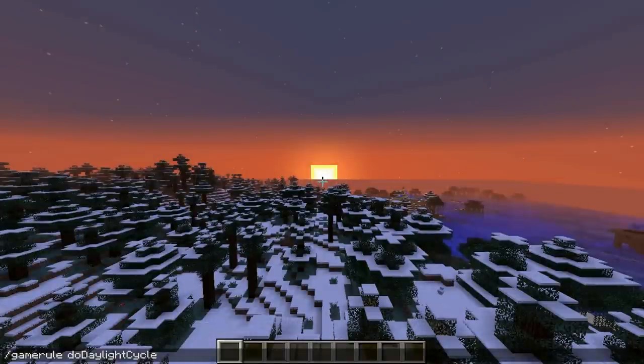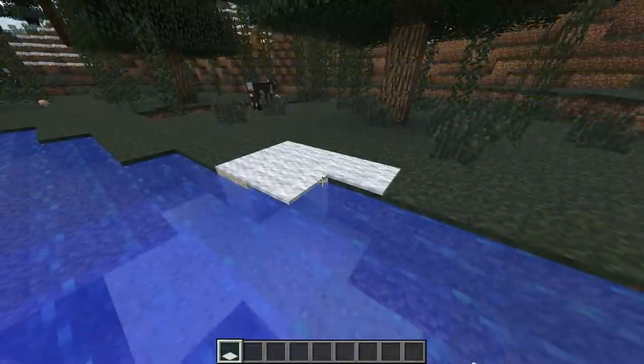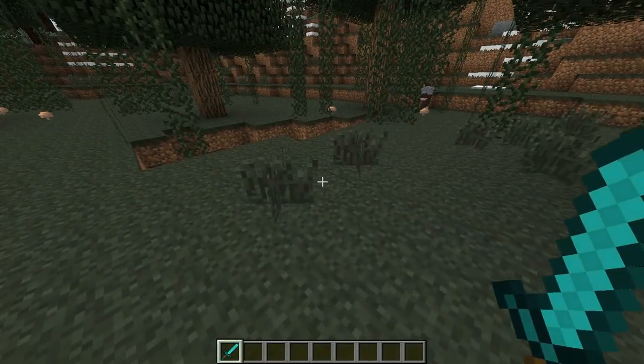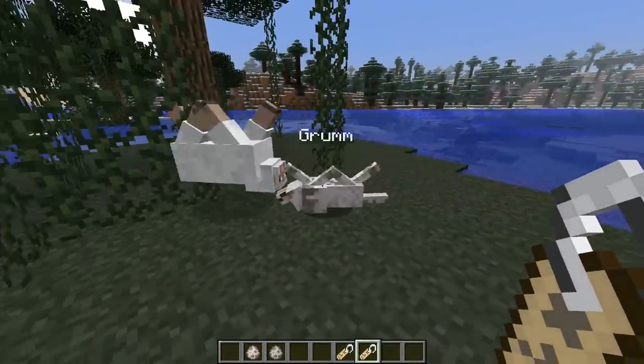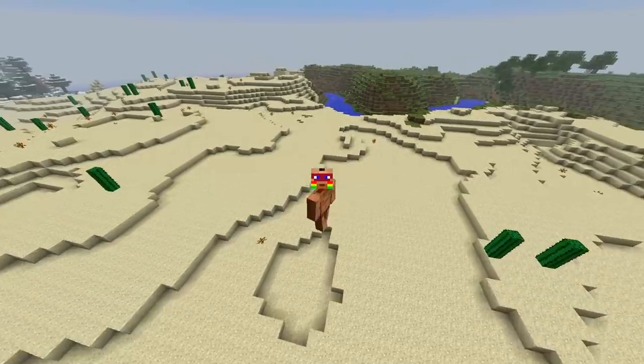You can now completely freeze your sunrises or sunsets by doing /gamerule doDaylightCycle. Spawn eggs will now work on individual water blocks. Carpet was given the ability to stack on any type of block as well as itself. In creative mode you're no longer able to break blocks with a sword. Mobs named Grumm or Dinnerbone are gonna flip upside down.